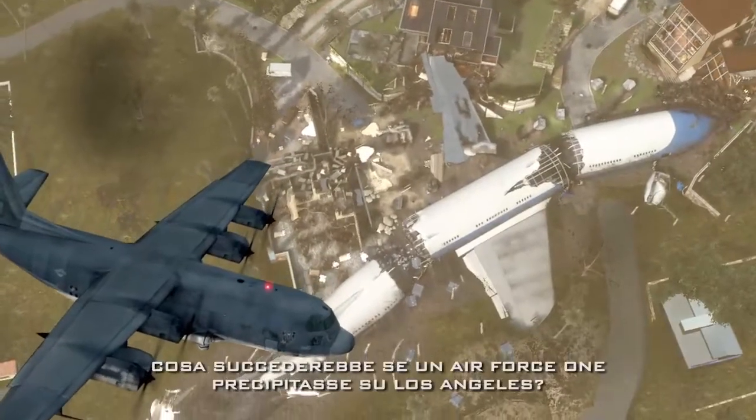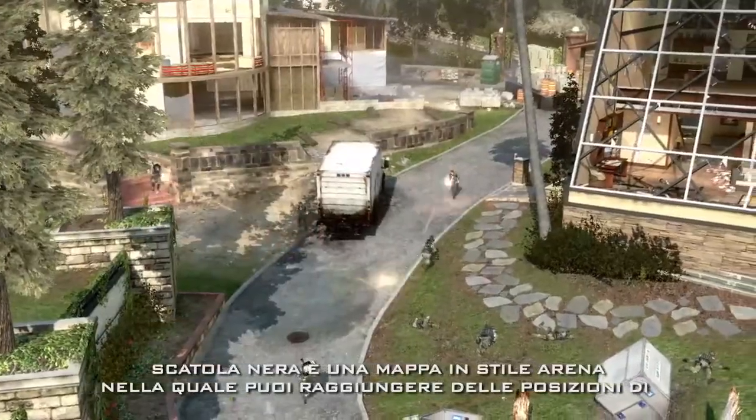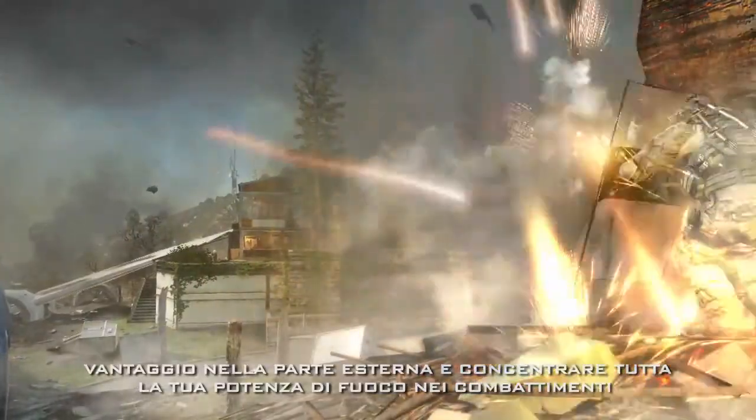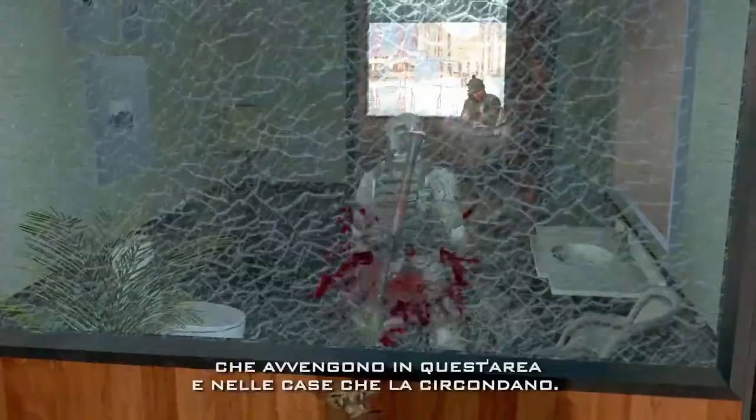What if Air Force One crashed into the hills of Los Angeles? Black Maps is a great arena-style map where you can post up at these really great vantage points on the outskirts of the map and really focus all your firepower on the close-quarters combat happening through the houses surrounding this area.